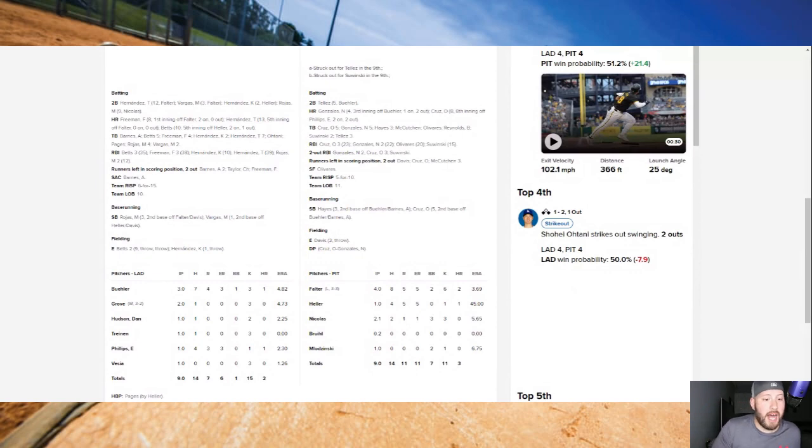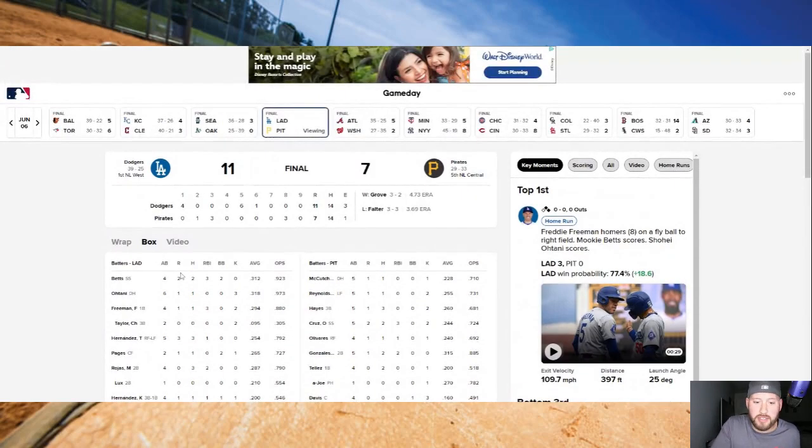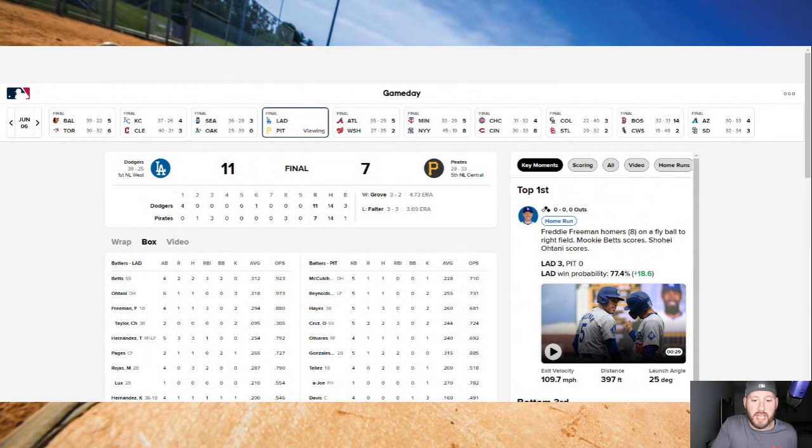I wanted to pull up here on MLB.com. If you look here, this is the game from yesterday — Dodgers versus Pirates. The Dodgers got the win. The Dodgers would have covered the minus one-and-a-half run line as favorites; the Pirates would have lost the plus one-and-a-half because there's a four-run difference. If you look at the first five, the Dodgers scored 10 runs, Pirates only scored four, so the Dodgers would have won the first five as well.